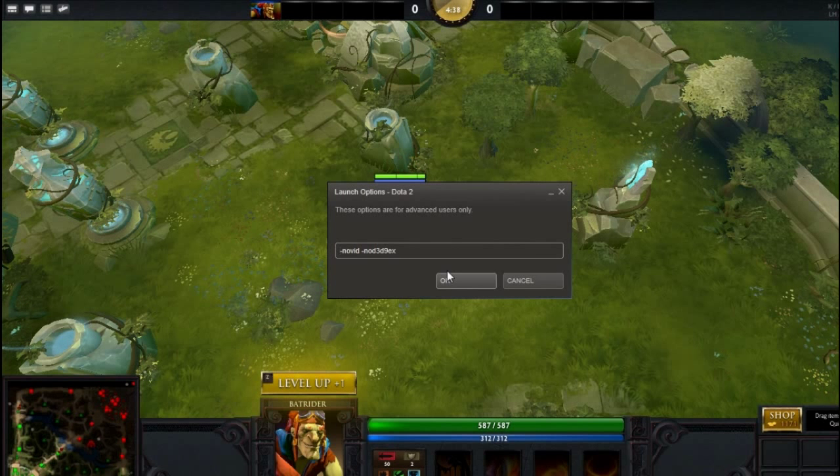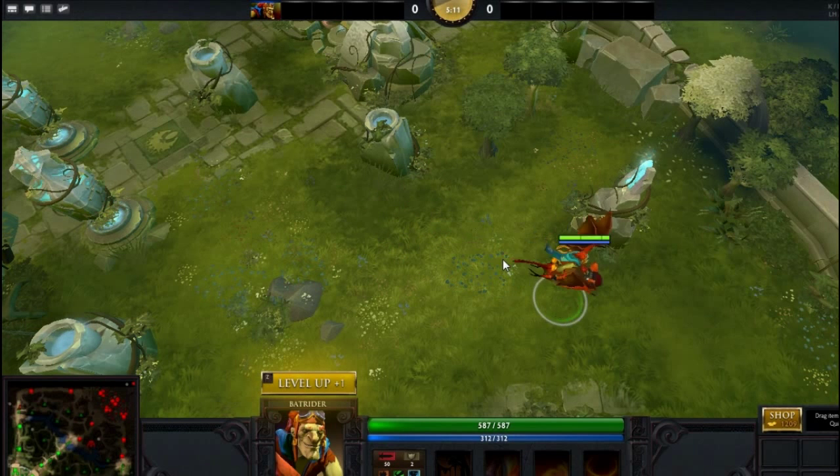Two useful commands in the launch options that not everyone probably knows about: one is -novid, which skips the intro video with the Valve logo turning. Another command is to increase FPS. Because Dota 2 didn't properly update DirectX 9, there are some problems with it. I think this mode switches to DirectX 8.1 and supposedly increases FPS. So that's -novid -3d9ex. You can copy it from here — you'll probably be able to read it in high definition.